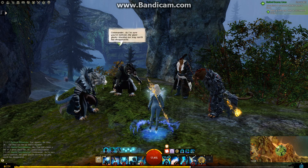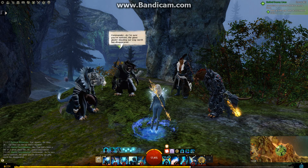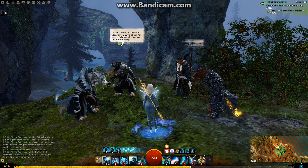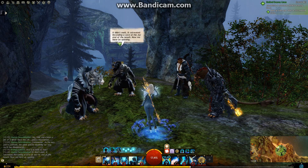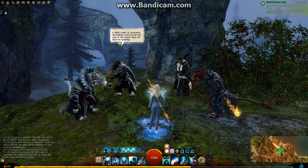Commander, as I'm sure you've noticed, the giant glacier blocking our way north has disappeared. How did it melt so fast? It didn't melt. It retreated, revealing a cave at the far end of the beach. Now we have an opening.